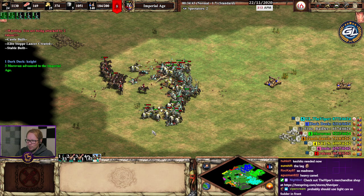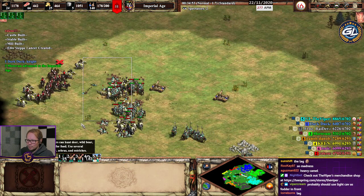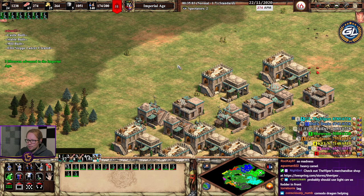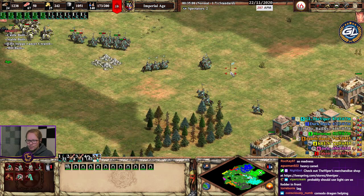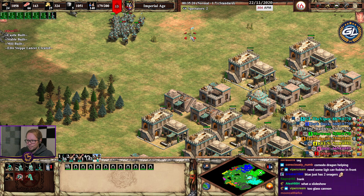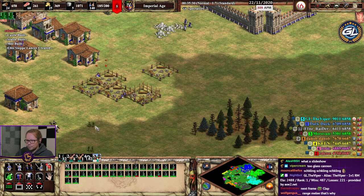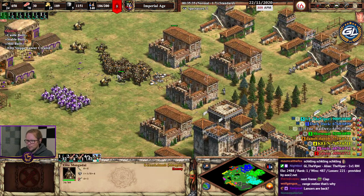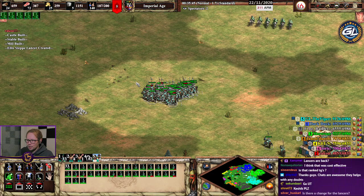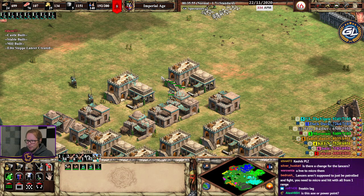It feels like we're tanking a lot. The lancers don't have attack upgrades yet but they aren't doing too bad. Let's see if my ally is here. What is blue doing? The arambai guy should die because he's been by himself. We have byzantines here — let's go there and see if we can help.